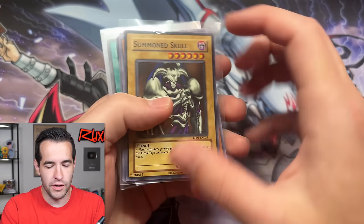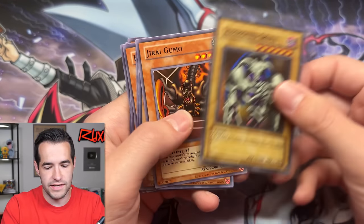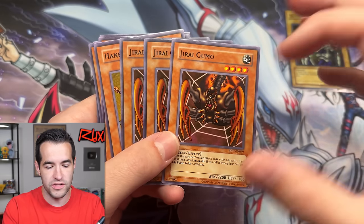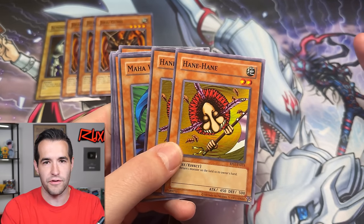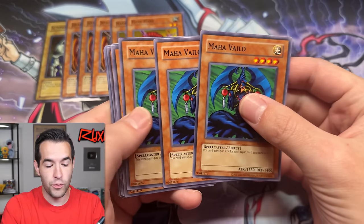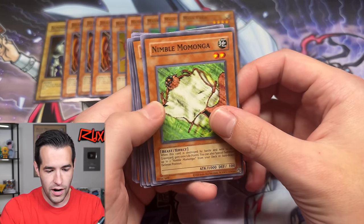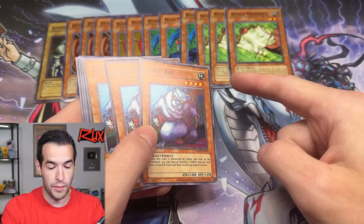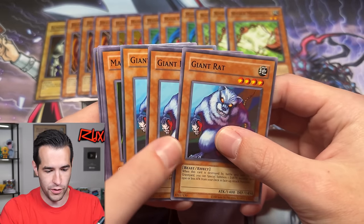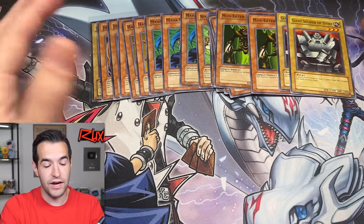Double Maha Vailo running with Axe of Despair — this combo with equip cards is insane. Jiraigumo to wall up, give up half my life points but I don't have to attack — just leave it on the field. Triple Giant Soldier Stone for defense. Triple Trap Hole to be obnoxious. Two Magic Jammers in case I need to stop Right Geki, Monster Reborn, or Pot of Greed. Solemn Judgment for that too. Triple Man-Eater Bug for removing strong monsters. Triple Upstart Goblin to draw into cards. Two Axe of Despairs and one MST.